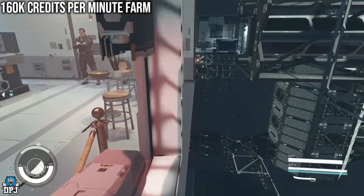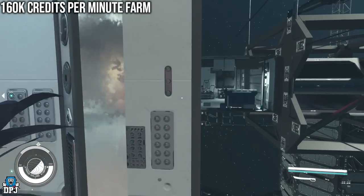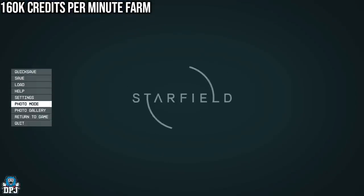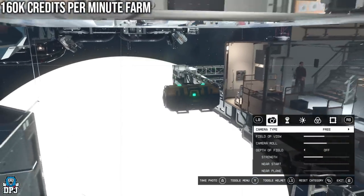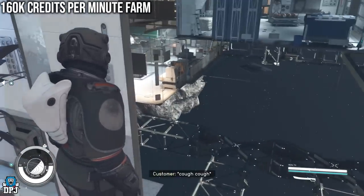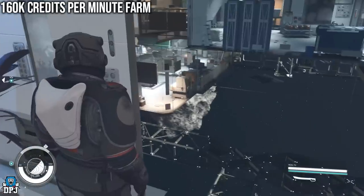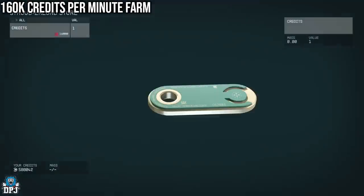Once you're here, just simply walk forward, keep your crosshairs aimed on this wall, walk forward and you're perfectly fine. If you go to third person you can see the chest is right there. This chest holds 160,000 credits. From here you jump, boost, make sure your crosshair is on the chest, and if you're on console press X to lock on and go into the chest inventory.